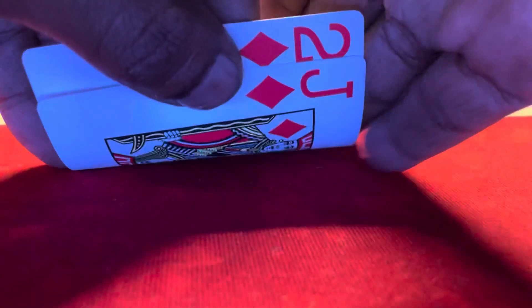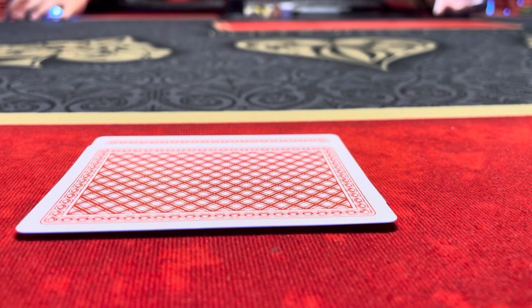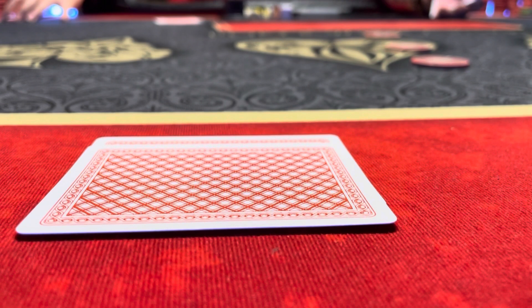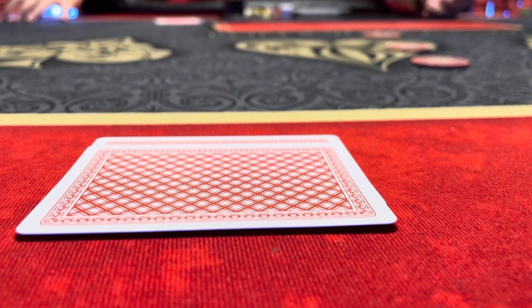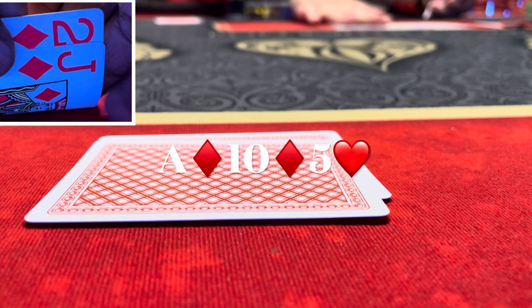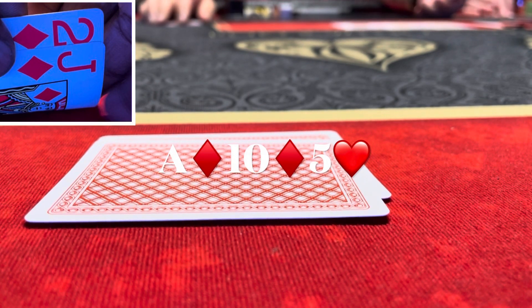We got stacked that previous hand, so we rebuy. Revenge range play — back in the cutoff position. I look down at jack-two suited of diamonds. Under the gun calls, under the gun plus one raises to $15, it folds around and I call. Button calls, small blind calls, big blind calls, under the gun calls. We're going six ways to a flop.